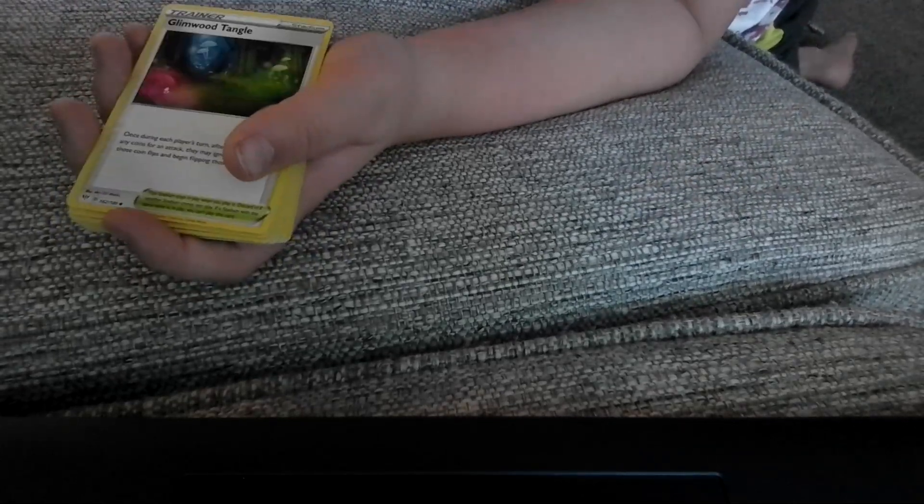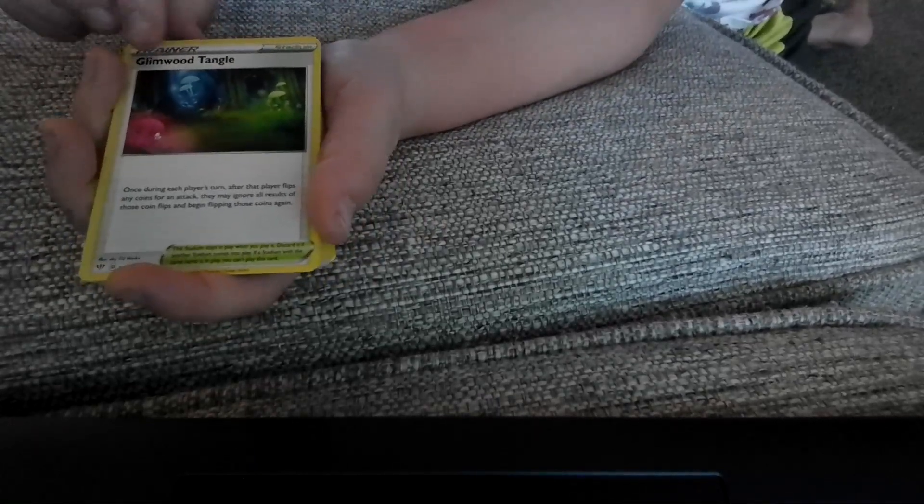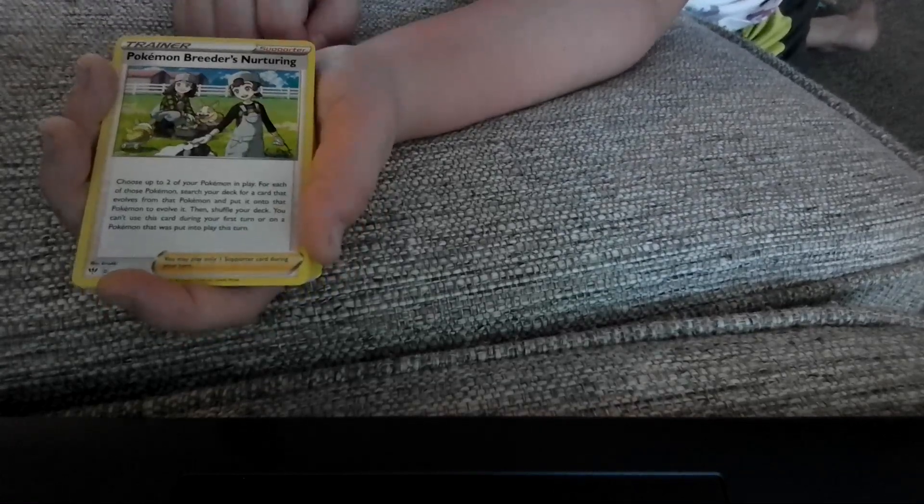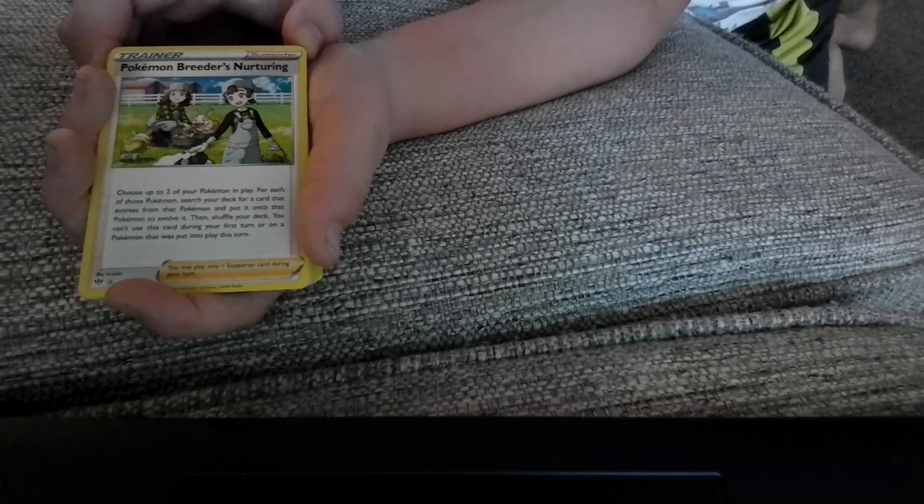We have an Ursaring, a Teddiursa, and this is where it gets into the trainers. We've got the Glimwood Tangle, Professor Oak's Hint, and the Pokémon Breeder's Nurturing.